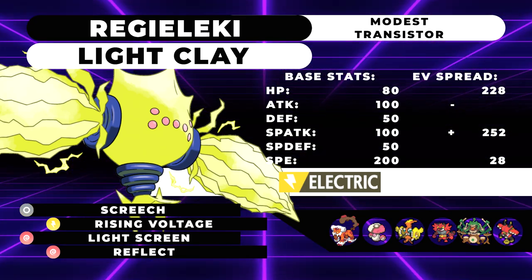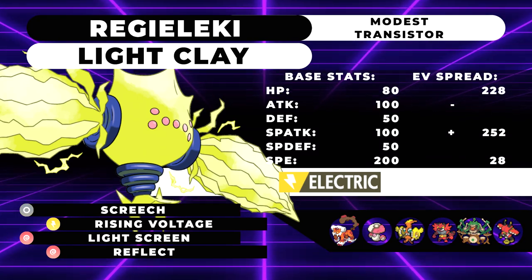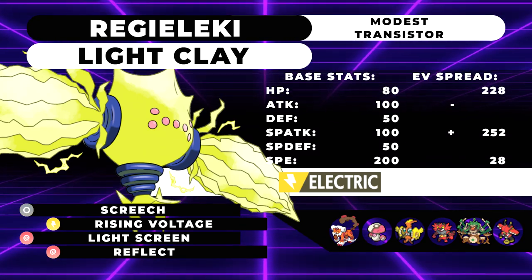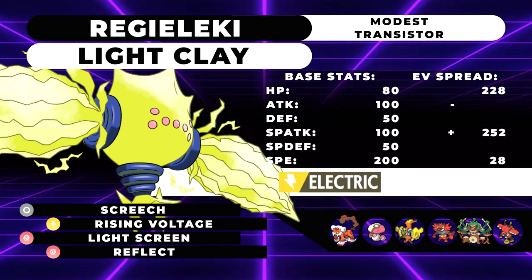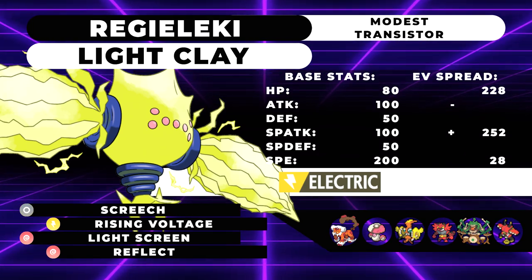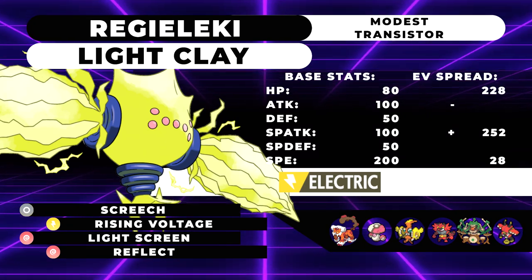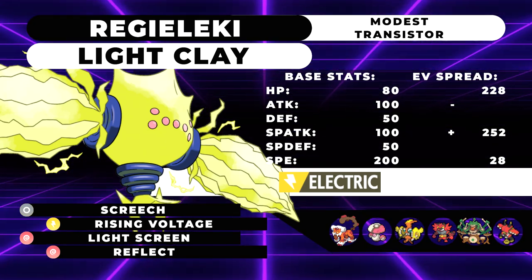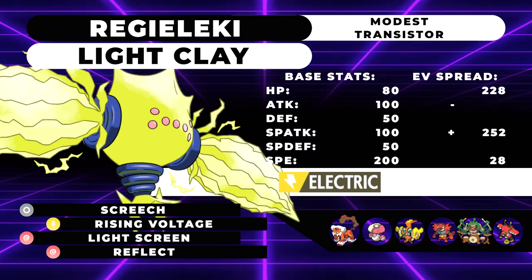Next partner is Incineroar: Regieleki is supported by Incineroar's Intimidate and Fake Out. Incineroar is weak to Water-types, so Regieleki can deal with those by spamming Rising Voltage or Electro Ball at them. Rillaboom and Tapu Bulu both enjoy Regieleki scaring away Flying-types, and those two also set up Grassy Terrain, which decreases the power of Earthquake — which Regieleki is weak to.